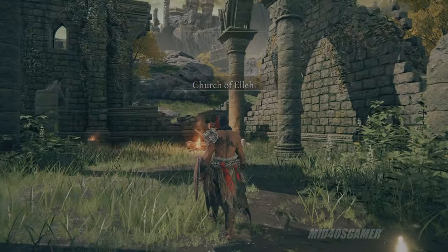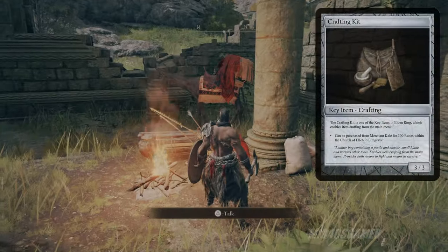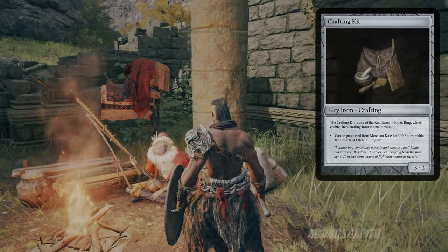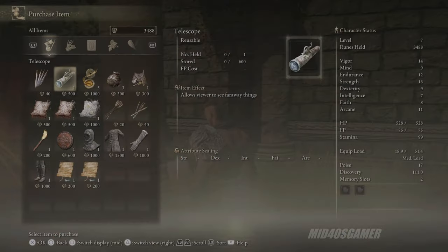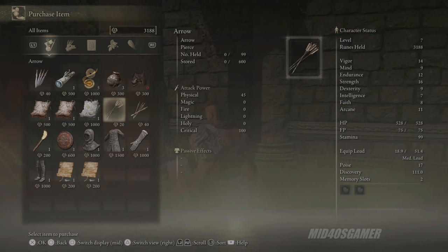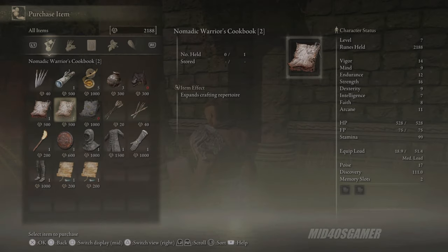Since crafting this item is the best way to stock up in mass amounts, you'll need a few things in your inventory. The first is a crafting kit, which is a key item you can buy at the very start of the game from Kali the Merchant, located in the Church of Ella — about a 9-iron away from your starting point at the first steps. It only costs 300 runes, which is extremely reasonable, and while you're there you can start your cookbook collection with a few different recipe books, costing a total of 2,300 runes with the kit included.